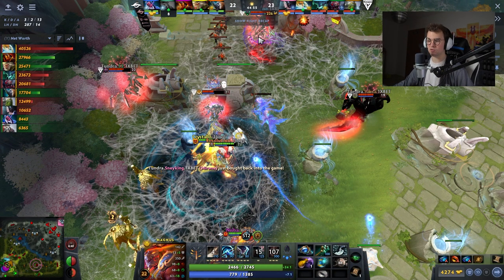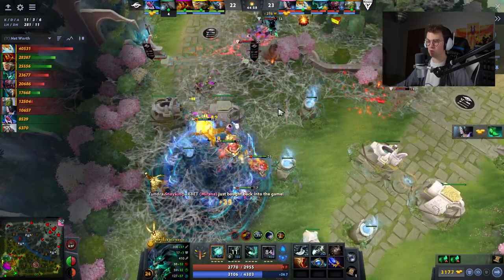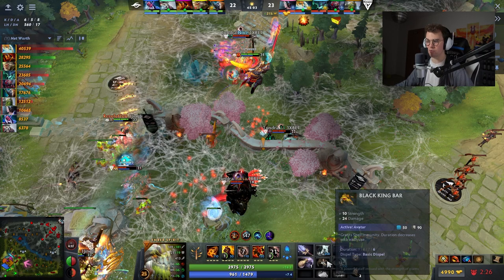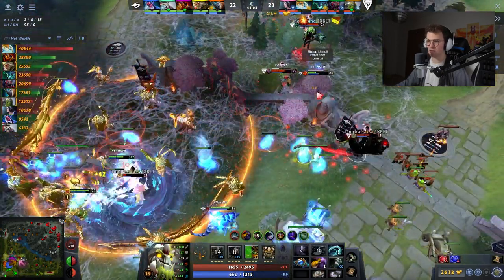A lot of BKBs have already been used from Team Secret's side. Skeeter is currently in the enemy base, trying to retreat. He gets Astraled so that he can walk around a bit, and they're still going at him. Saxa gets a tossback on Ember who does not have his BKB. Nine is about to get his Hex ready in one second, so they avalanche and Hex him.